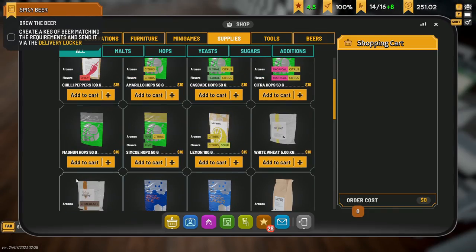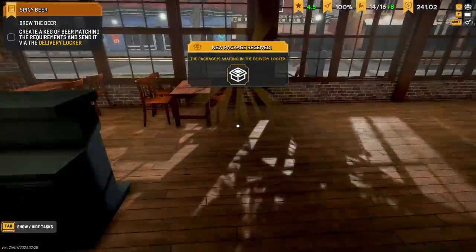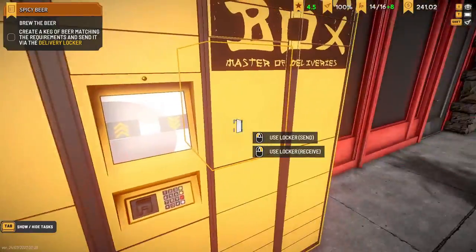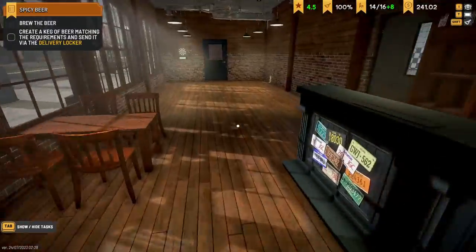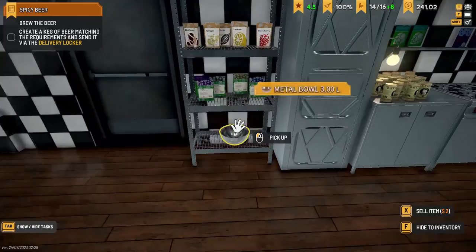West Coast IPA — it needs 28 grams for a big tub, so we've got enough to do one more. I'll probably buy some more of that. Magnum hop is the other one I need, because I need like 30 basically. It takes like two packs of Magnum stuff just to make two beers, which is quite an expensive amount. But look at the profit — look at the profit.